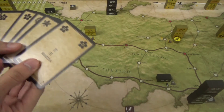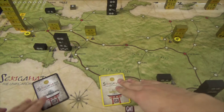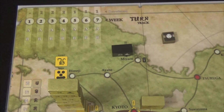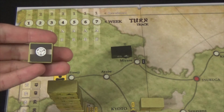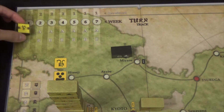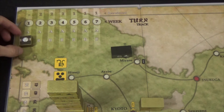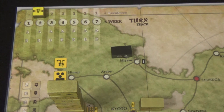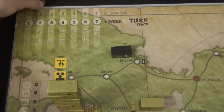Each player places a card face down then reveals simultaneously. The number in the bottom right corner is the initiative — whoever has higher chooses to go first. Bid cards are discarded. The winner takes the turn marker, flips it to their side, and places it on the A spot of the current week. After their turn the opponent gets the A spot; then B for second turns, alternating until both players complete both turns.